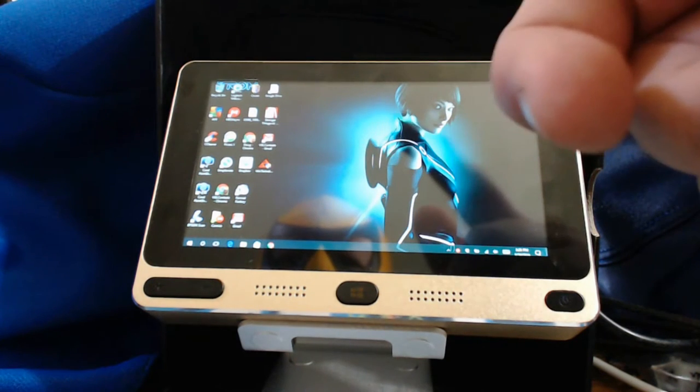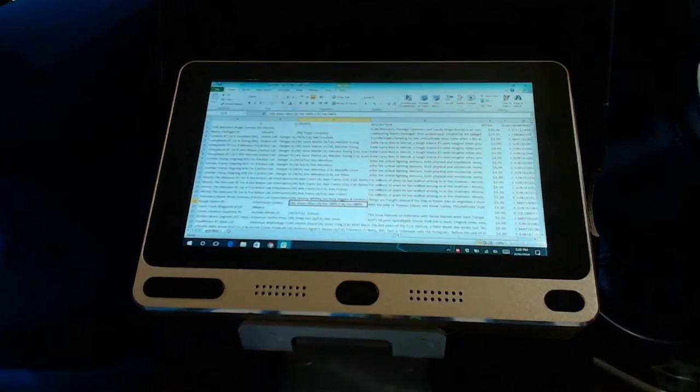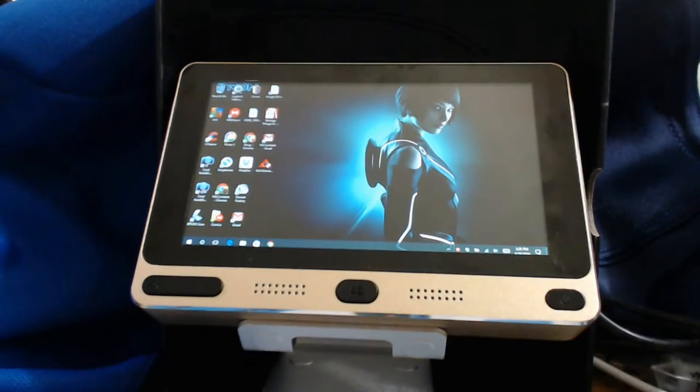Running basic Windows apps like PowerPoint and Excel — I'm running Office 2010 — everything loads up fine and works really well. With the HDMI video output you can hook it directly into a monitor and it'll work. You can hook up a keyboard and mouse and everything works. I'm going to pause this video, plug everything in, and then we'll come back and see it actually running on a big screen.